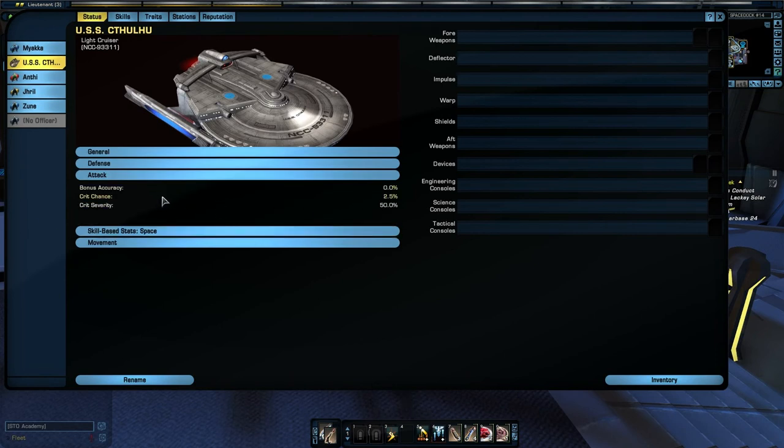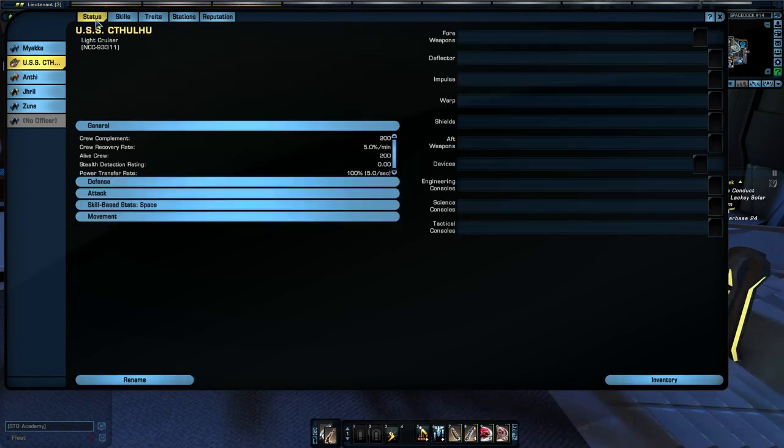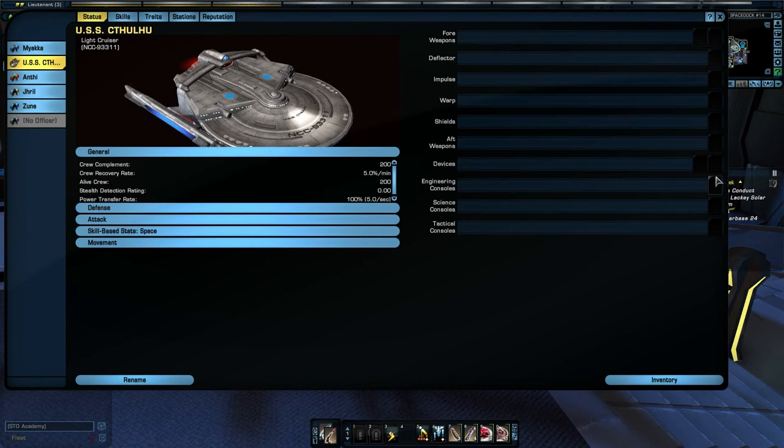For your attack, you have a base 2.5% crit chance with a crit severity of 50%. For stations, we have one lieutenant tactical, one lieutenant engineering, and one lieutenant science. And just to go back — we have one engineering console, one science console, one tactical console, two devices. You have two forward weapons, one aft weapon, and that'll be it.